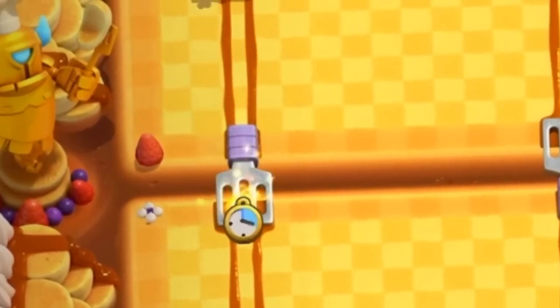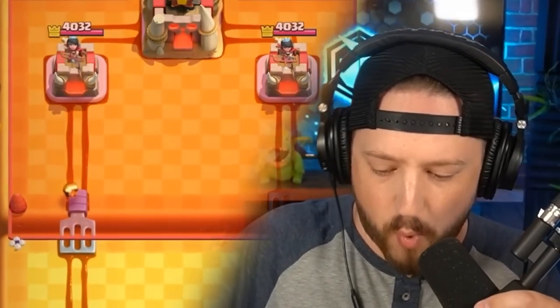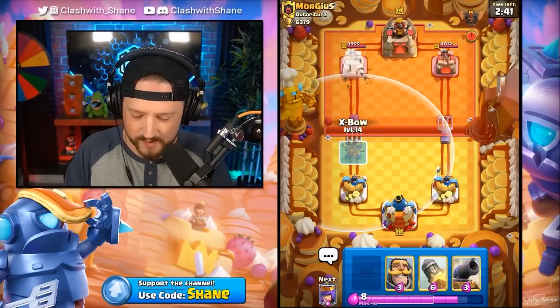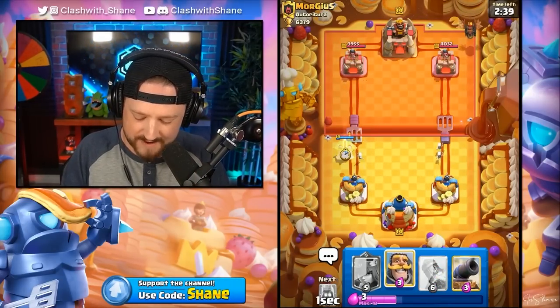Let's start this next battle. We do have a fast cycle, and the Fire Spirit is one of the most elixir-efficient ways to apply pressure for only one elixir. I'm going to go hard here with an X-Bow left lane, and then follow it up with a Knight as well.